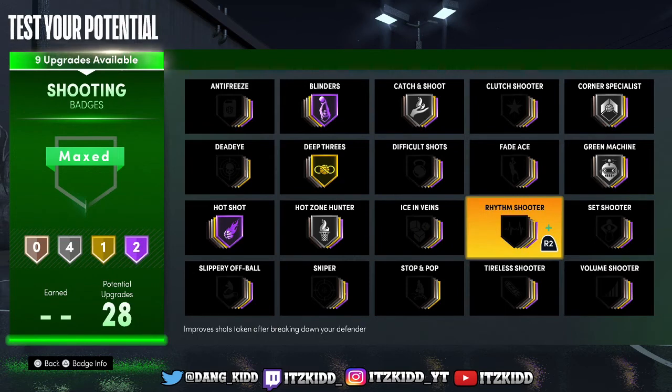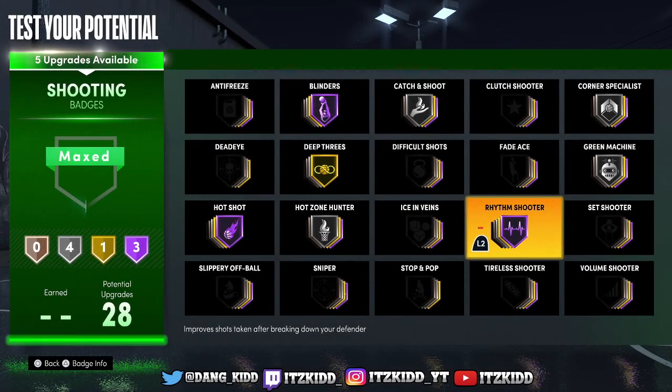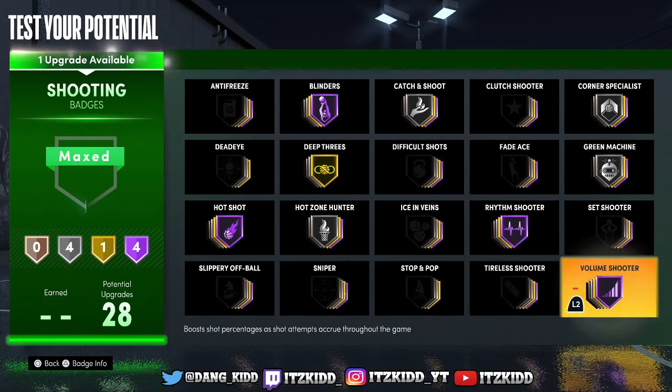Another good shooting badge is Rhythm Shooter. This is for the dribble heads out there — if you like to combo up, Rhythm Shooter is the best badge for you. This badge was made for the dribble gods. Rhythm Shooter increases the chance of a made shot after sizing up your opponent with dribble moves. Simple as that — if you dribble a lot and shoot off the dribble, Rhythm Shooter will give you a great boost. It's a slept-on badge that a lot of people don't know about, but it is a great badge.